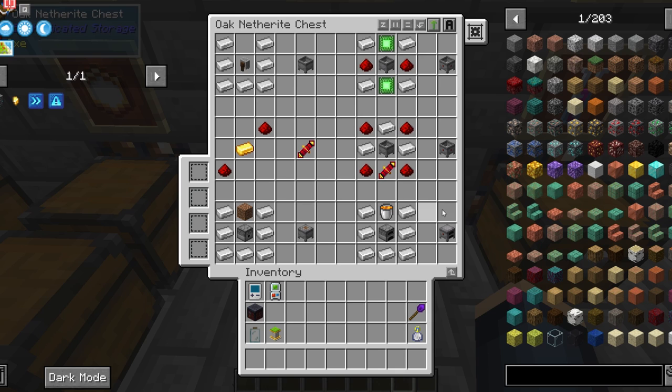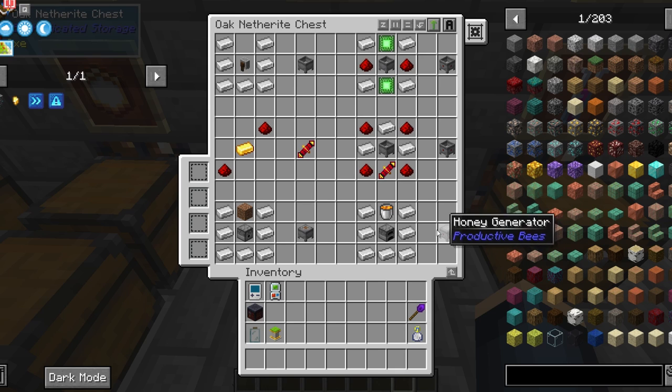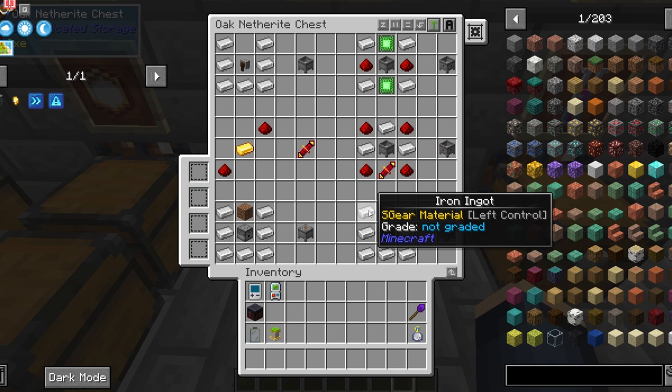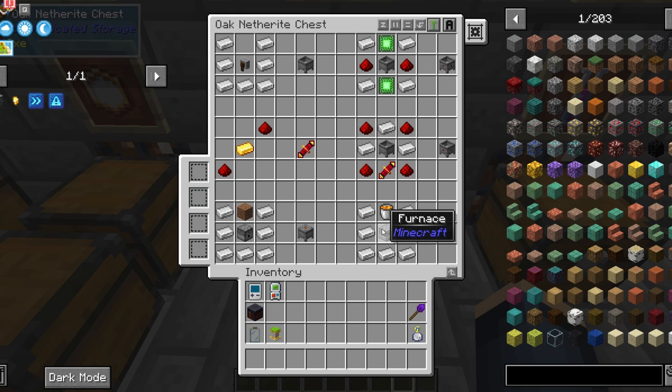The honey generator is the next thing I'm going to talk about. It's made with seven iron, a furnace, and a honey bucket. It generates power using honey as fuel.